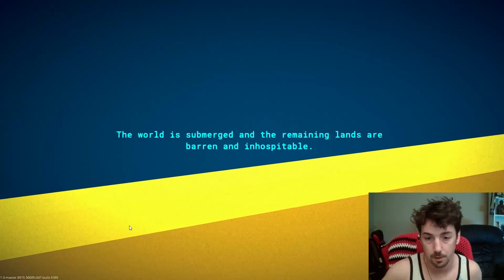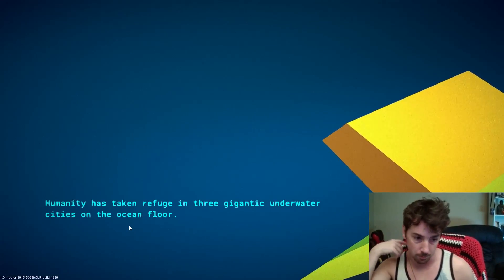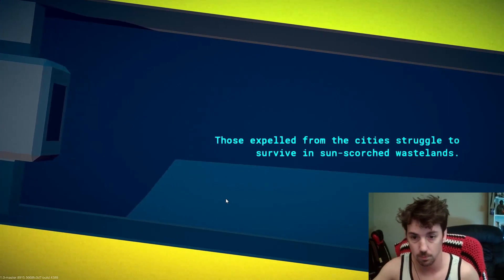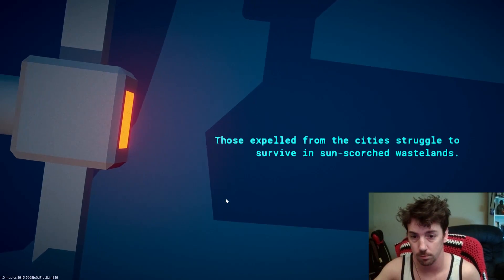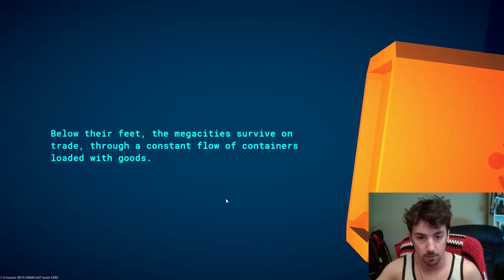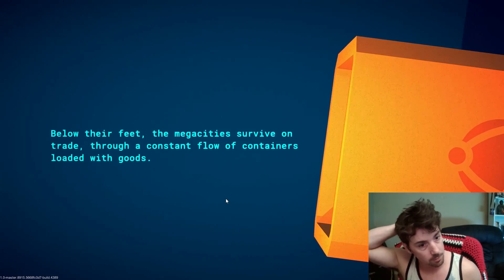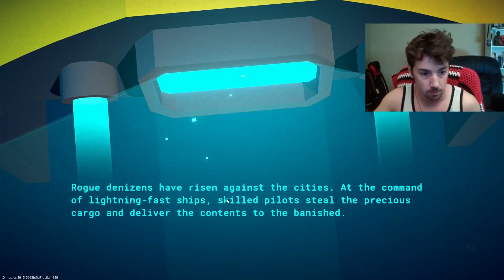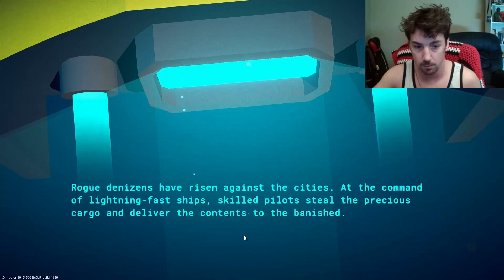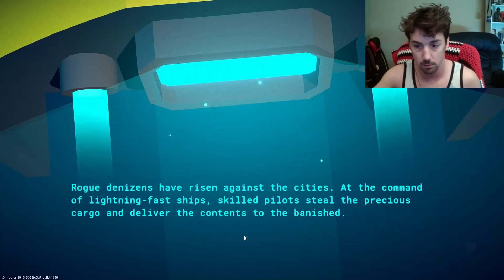The world is submerged and the remaining lands are barren and inhospitable. Humanity has taken refuge in three gigantic underwater cities on the ocean floor. Those expelled from the city struggle to survive in sun-scorched wastelands. Below their feet, the megacities survive on trade through a constant flow of containers loaded with goods. Enraged innocents have risen against the cities. At the command of lightning-fast ships, skilled pilots steal precious cargo and deliver the contents to the banished.